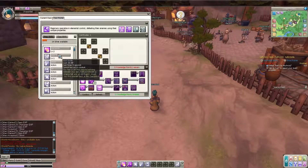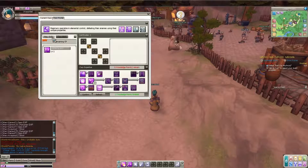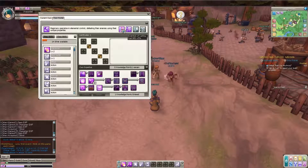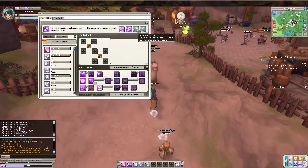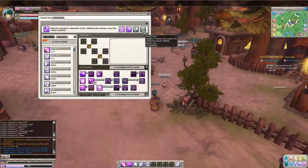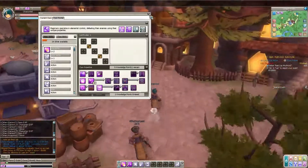I upgraded Fire Bomb and there's nothing else I can upgrade right now. Confirm. Staff Expert, Essentials of Casting, Cloth Armor Mastery, and Jewel Fusion — capable of fusing various gems and special materials, human only, unavailable for now.